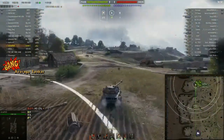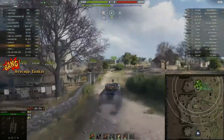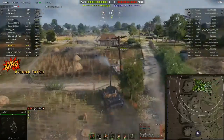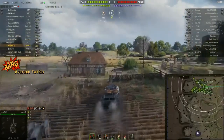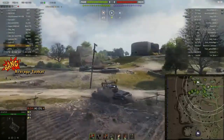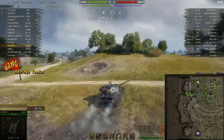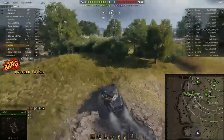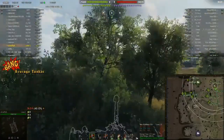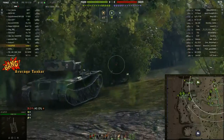Straight into the second game and this time we're on Overlord — a tier 10 game, so I can say tier 10 without fluffing up. I'm only in a tier 8 though, so it's all a bit meh. I don't really want to be fighting tier 10s. There's a Kranwaggen out there. So what I'm going to do is sit at the back in a nice comfy bush and camp like a pro, and just see what happens. We've got a scout tank in front of me thinking the same sort of thing.